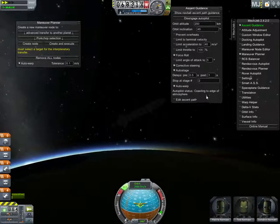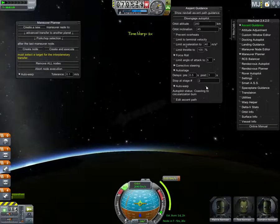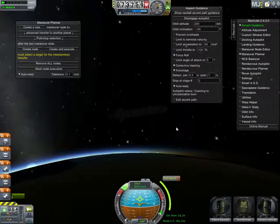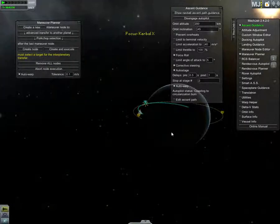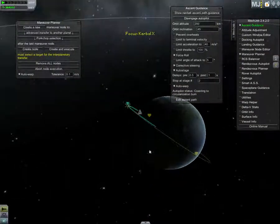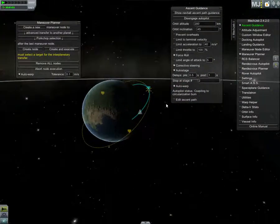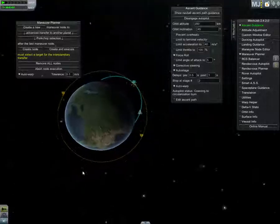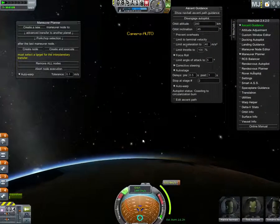It says fine-tuning apoapsis, coasting to edge of atmosphere, and coasting to circularization burn. It's already automatically set up maneuver nodes at exactly the right point, which is pretty damn amazing.